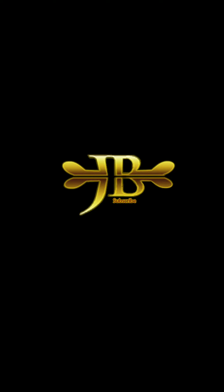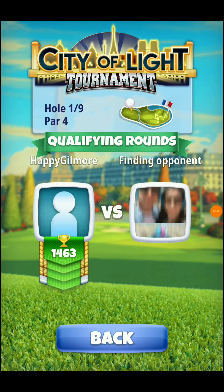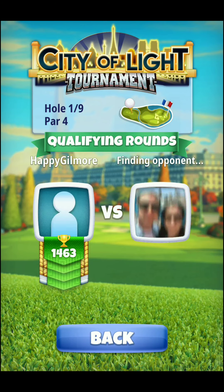Hey y'all, what's going on? This is Jesse Bozman, 19th hole, and I've got the Rookie Guide playthrough for you all. This is for the City of Light tournament played on the Parc de Paris course, and this will be my rookie account, holes 1 through 9, qualifying wins, and this is the way that I would suggest playing these holes. Hopefully you all can dial in these shots and definitely have a good tournament.